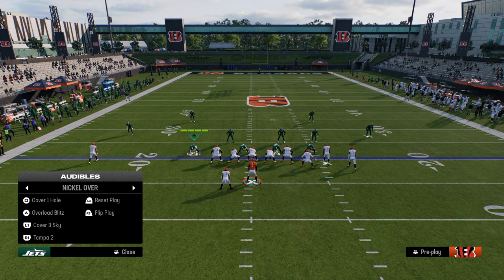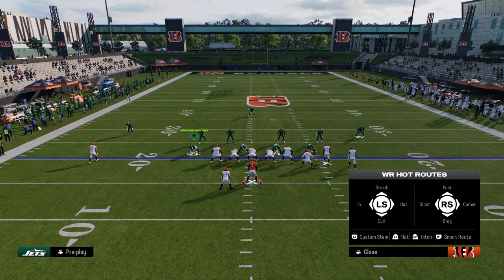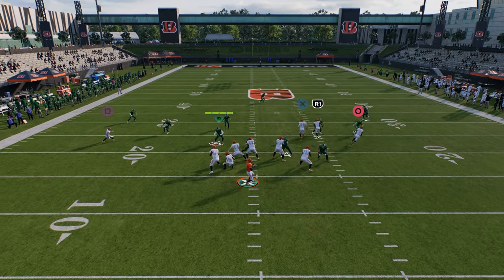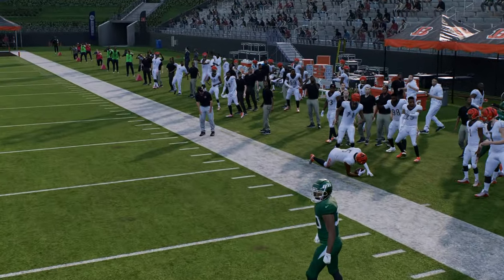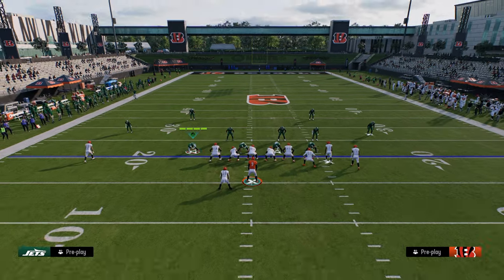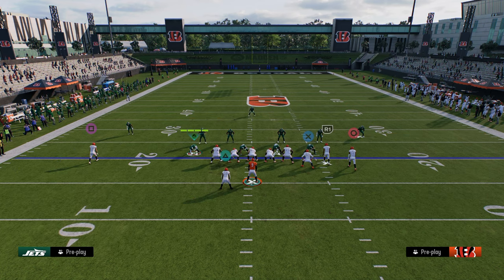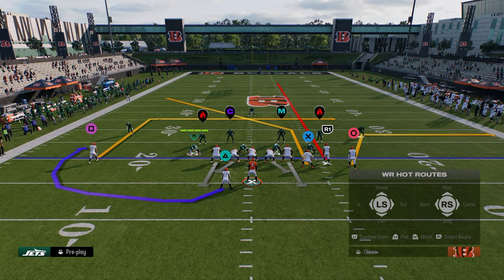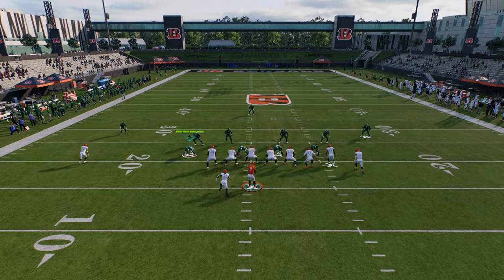This is still a good route combination even against basic drop zone coverage. It works because the defender is going to have to switch stick to guard this corner route. If they don't switch stick, the corner route will be open in a little window on the sideline. So they're forced to switch stick over to defend it, and the problem with that is we can now leverage a simple high-low read in the middle of the field between our post and our drag.